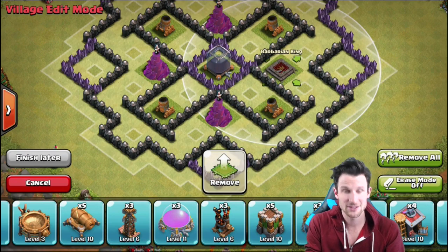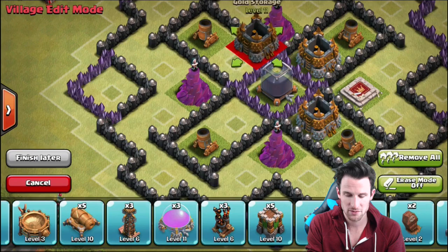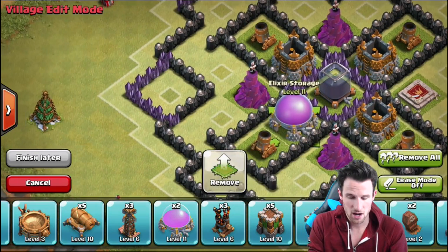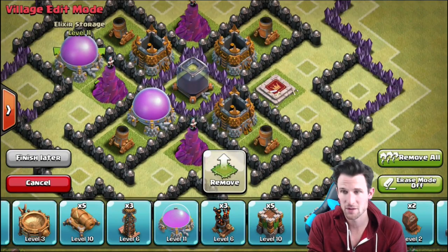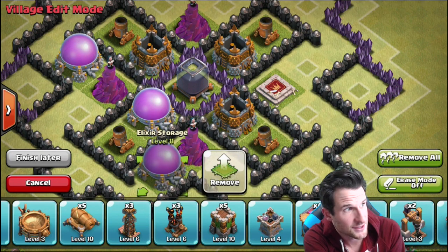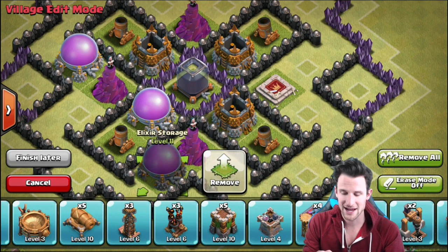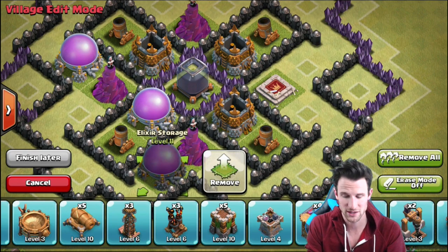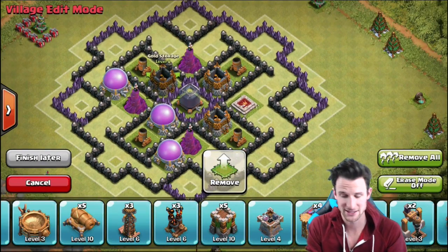Now we're just gonna continue bringing in the rest of our resources. We want to protect our gold most of all, so we're gonna bring in all three of our gold storages right here and move them all the way around the base so that all of our loot is spread out. That's one of the biggest things you guys want to make sure you do — spread out your loot. You always want to keep your loot as spread out as possible and with as many walls as possible in between. You can see all of these have a wall in between them, so any ground melee troops aren't gonna be able to get to it.